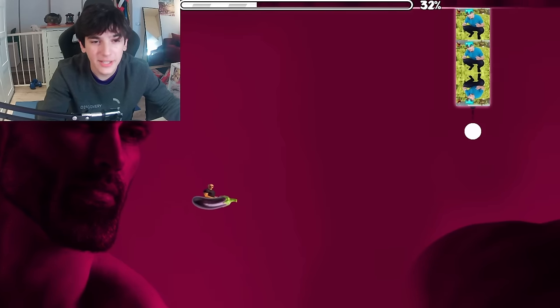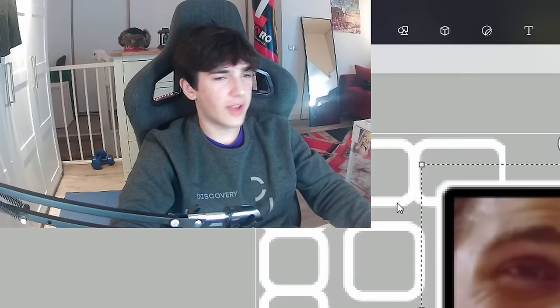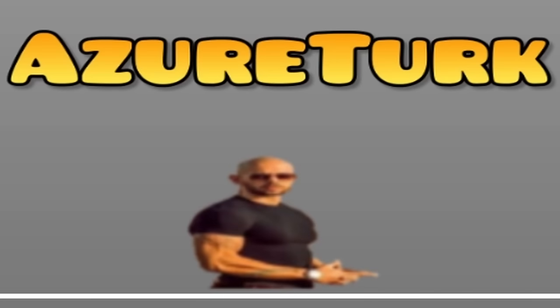Never in a million years did I think I would one day see Andrew Tate riding an eggplant inside of Geometry Dash. Delete — here's the replacement: Patrick Bateman cube. What am I doing with my life? I think it looks pretty goated. Now we have Giga Chad, Andrew Tate, and Patrick Bateman.